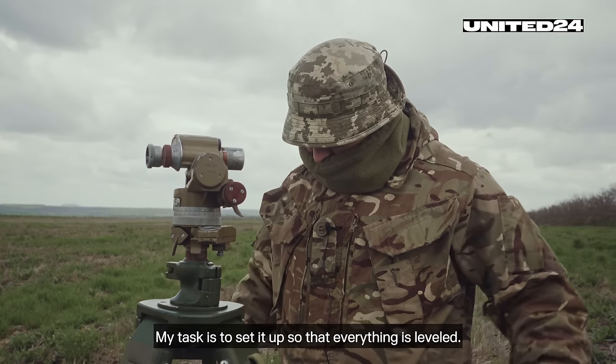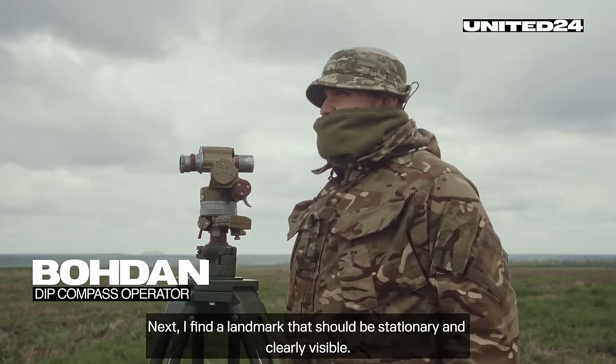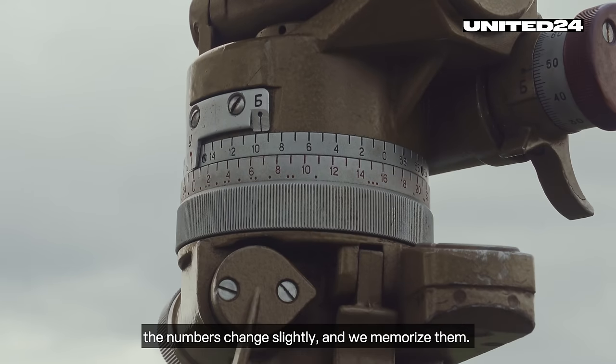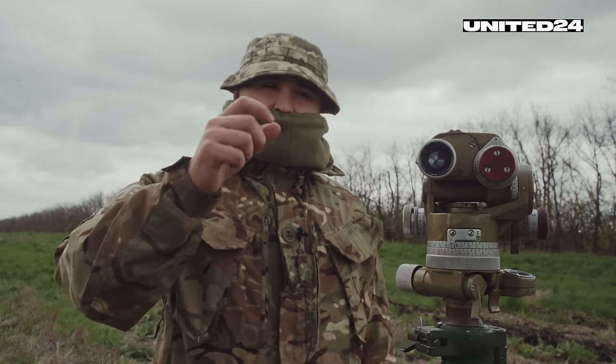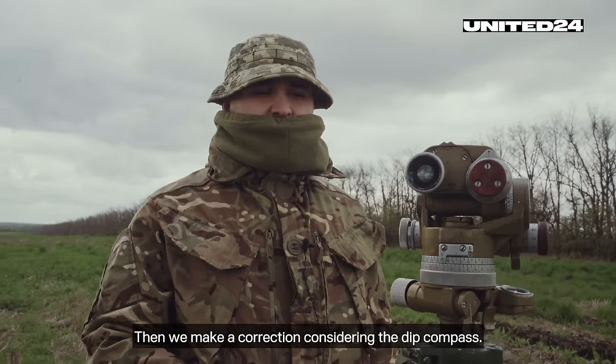My task is to set it up so that everything is leveled. Next, I find a landmark that should be stationary and clearly visible. First, we find the rough numbers, then we turn it around and aim again. The numbers change slightly and we memorize them — then to the left, then to the right. We do this three times and find the median. Then we make a correction considering the deep compass.